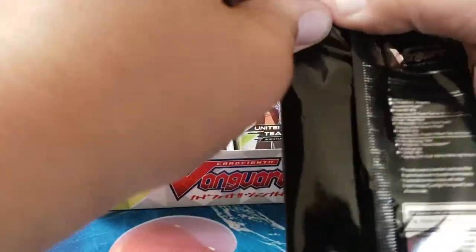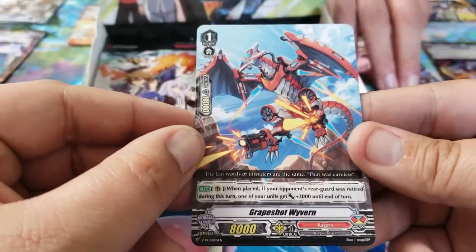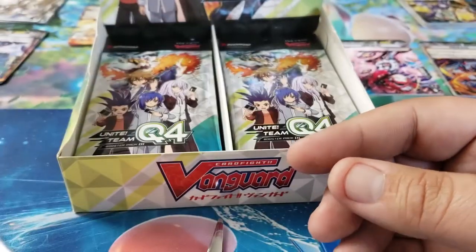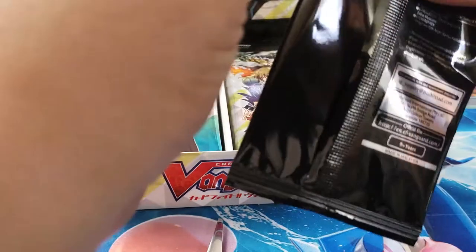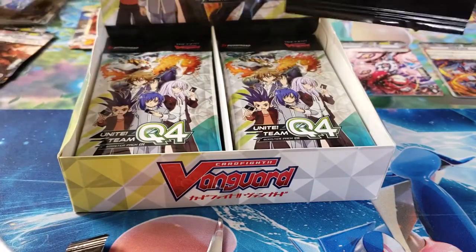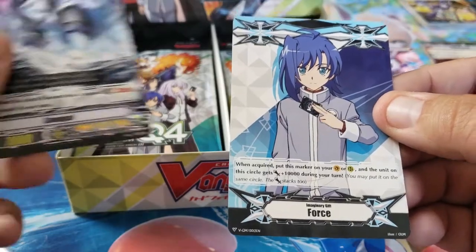I'm not sure if these count as part of the 16 packs, so I'll pull them out and count them separately. Our first promo pack has Grape Chop Wyvern and Imaginary Gift Force with Kai on the front. The next one has Snow Gall and Aichi Sendo's Force gift.